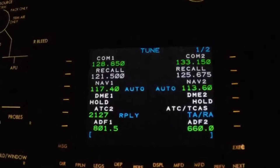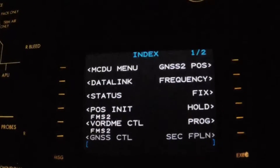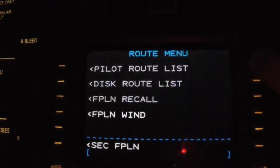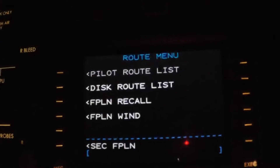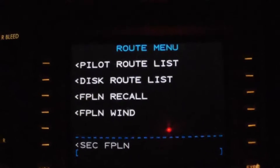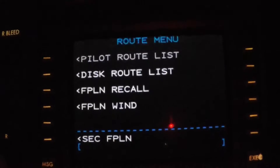Hit the index page. It's got two pages, so we're going to go to page two. It says route menu. Then we get four options there. For instance, we do all our flight plans on A-Rank Direct.